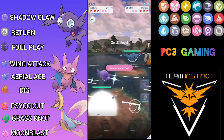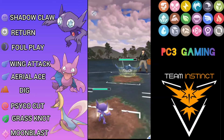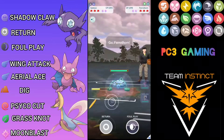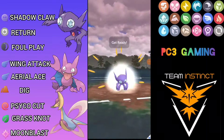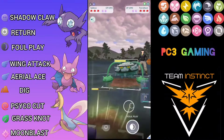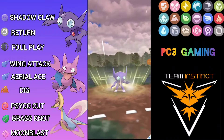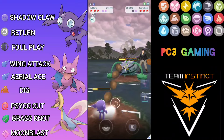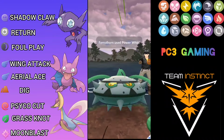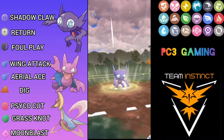Mamoswine versus Gligar — not a good lead so I safe-switch into Sableye. Opponent stays and throws Aerial Ace, which I can take. I generate up to Return. He throws out Feraligatr so I go for Foul Play. With two Foul Plays I can threaten Feraligatr's health and knock it out if he doesn't shield. He shields, so I shield my own Sableye and throw another Foul Play — hoping to win the CMP. He over-farms a bit and I go for Foul Play again.